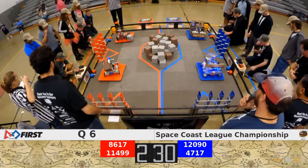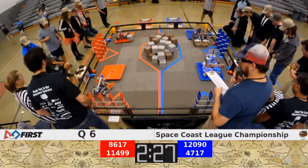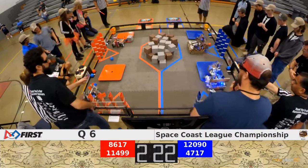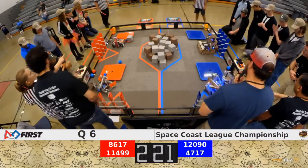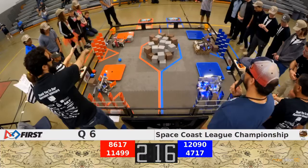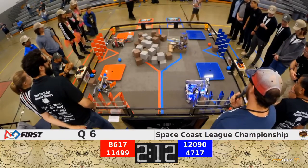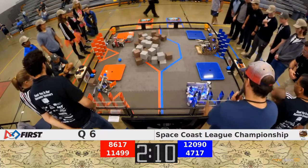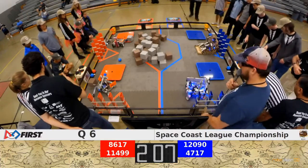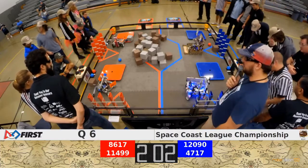Two, one, go! Autonomous period underway. Looks like the red alliance and blue alliance getting two crypto cubes. Den and black dropping it home in the bonus zone — good autonomous score there for the blue alliance.